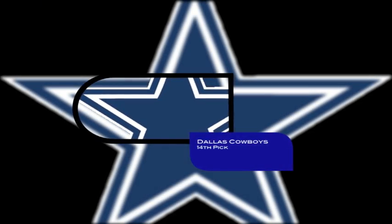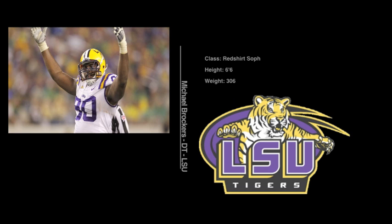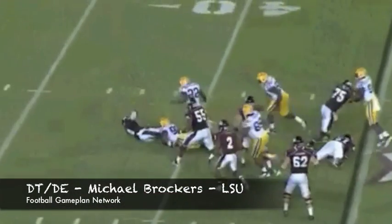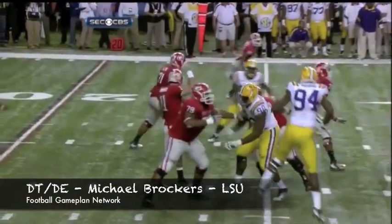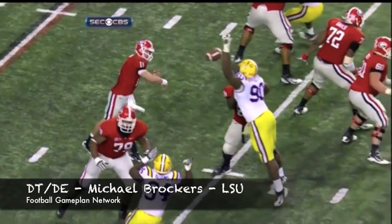I think most of the Cowboys' needs are on defense, so let's start with the defensive line. Michael Brockers — I think he's going to fly up the draft board. 6'6", 306 pounds, would be a perfect five-technique in that 3-4 defense. And if they can get push from the interior, we know they have outside rushers and DeMarcus Ware coming to get there, and that secondary will look a lot better if they're able to get to the quarterback.